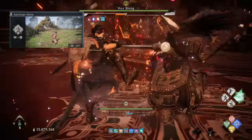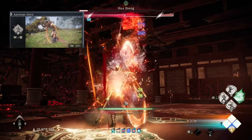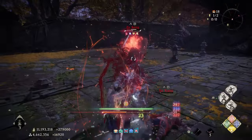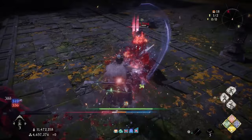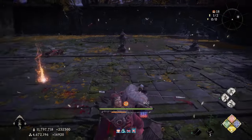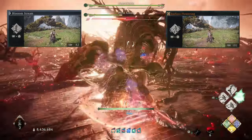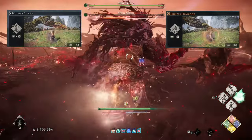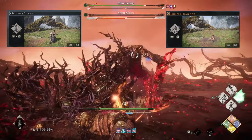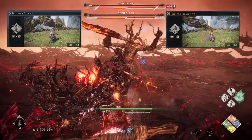Probably one of my new favourite martial arts is Antelope Horn. This is just such a fun move to use, especially against the smaller mid-bosses and some human bosses — you can literally put them in a juggled state where they can't do anything at all. Even if any enemy comes into range of the attack, they will straight away get launched up. Then we also have the dual blades with the martial arts Endless Flowering and Blossom Stream. Both are quite similar and can be chained endlessly. This attack can be good in very few situations — if you're fighting an aggressive enemy, you are going to be locked in place, but the damage output is still pretty good.